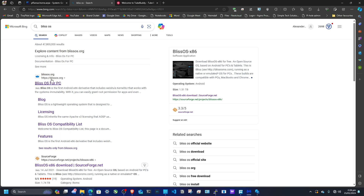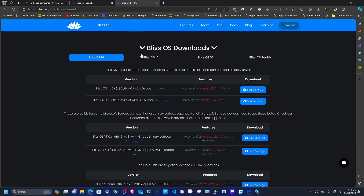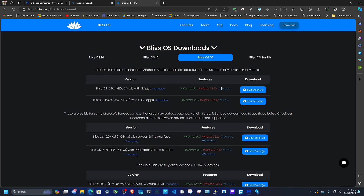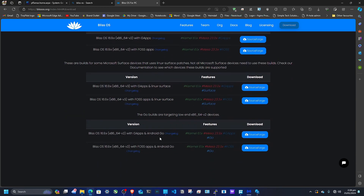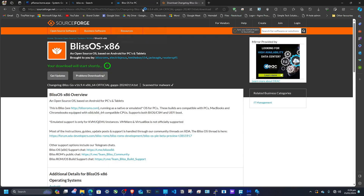Let's go to Bliss OS for PC and go to download. These are the different versions. I checked all the changelogs to find out when the drivers were added. Version 15 does have the drivers but there are still issues. Version 16 is the main one I was testing with GApps, but it had rebooting issues. Right at the bottom it says GApps with Android Go. I'll go to the changelog — just download that.